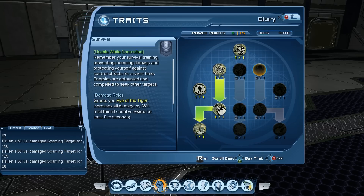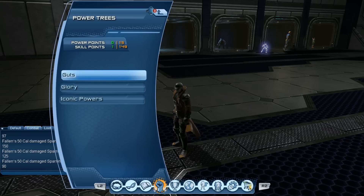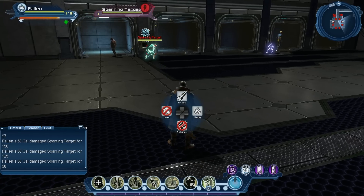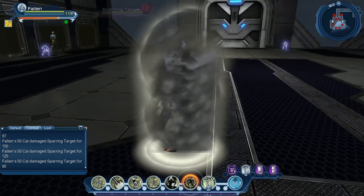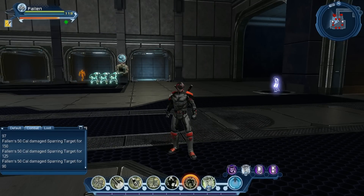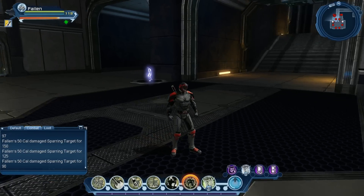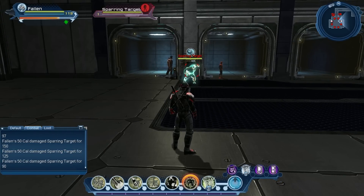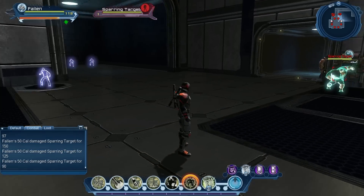In the glory tree you can use survival, which also gives you Eye of the Tiger — basically the same thing, just in that tree instead. For this loadout I'm still sticking with killer instinct because it increases your might, and I really want that. So let's go ahead and pull out dread. I couldn't help it.